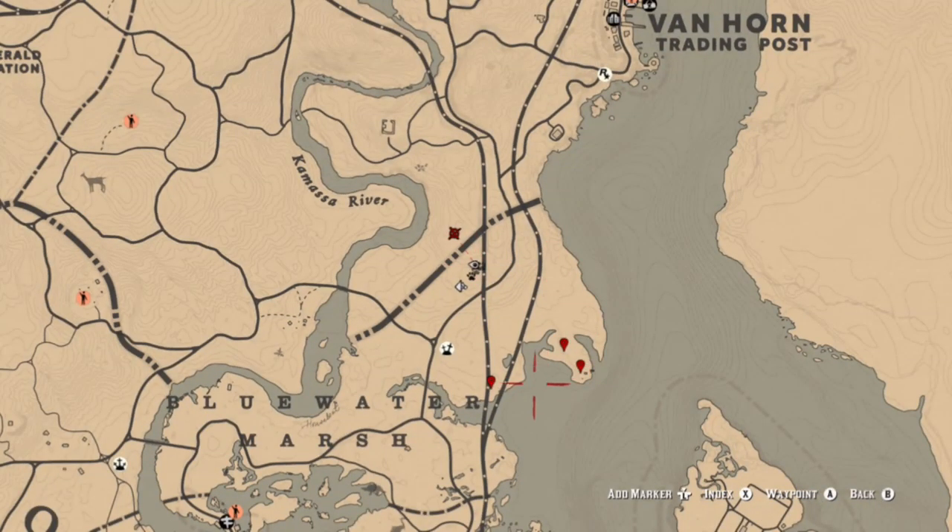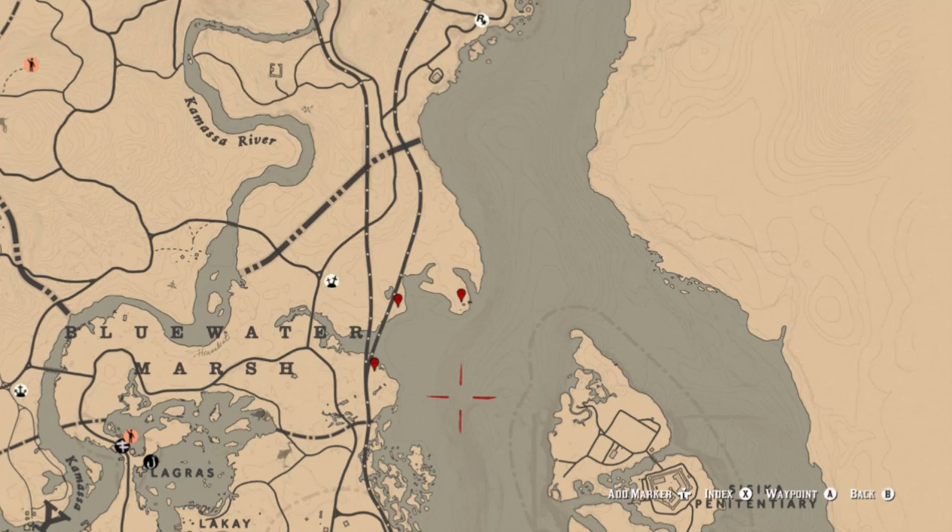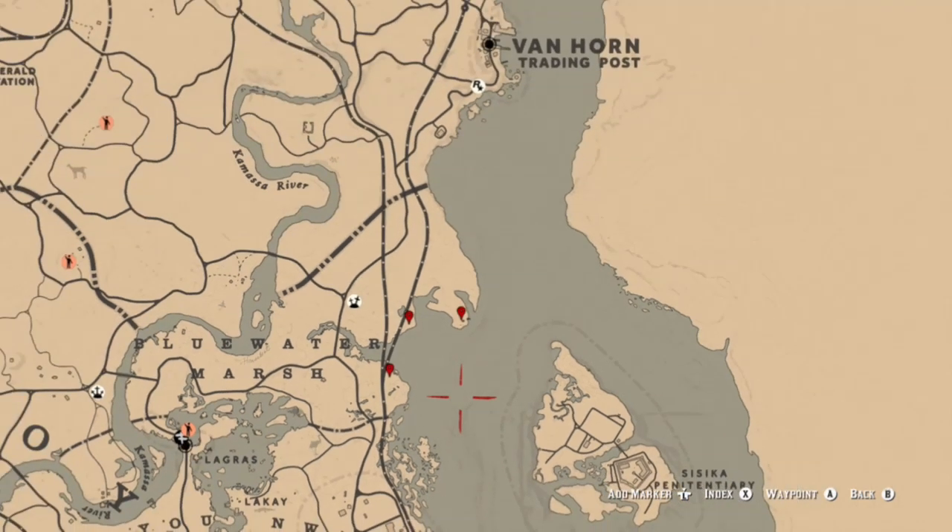There are plenty of locations to get your feathers over here as well. There are pelicans, tricolor herons, and spoonbills, which will give you a good amount of money for feathers if you want to stock up. We'll also have exotic bird meat.